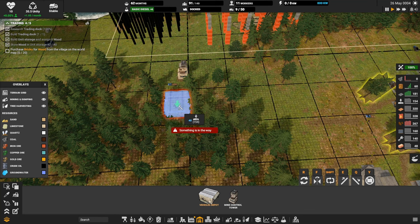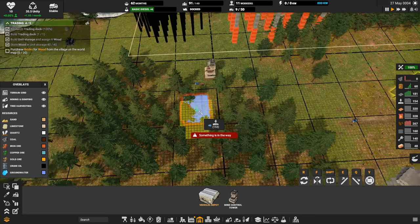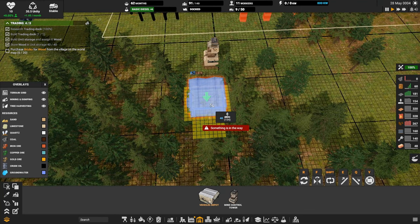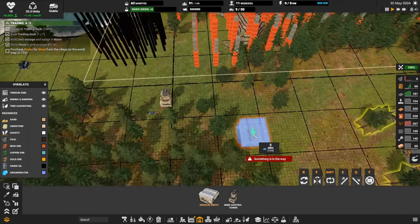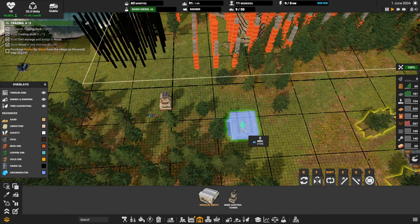Let me wiggle the vehicle depot in here — is there a little bit of room between these trees anywhere? It might be a little tight. Space early on is always a challenge. That'll do for now.